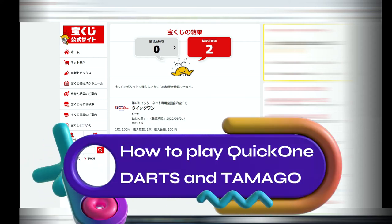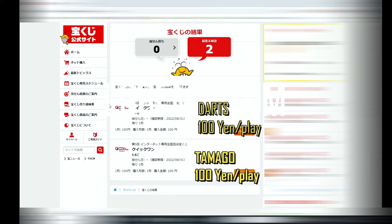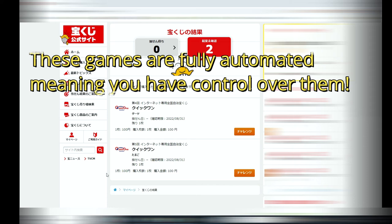Hi everyone, it's James, it's April 9th 2022. I'm going to show you how to play these two quick one games. One is called Darts and the other one is called Tamago. Each game is for 100 yen per play. To start, select the orange box — it says 'chat in g'.